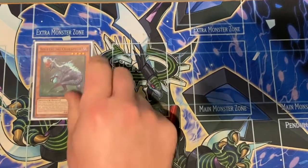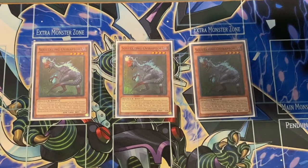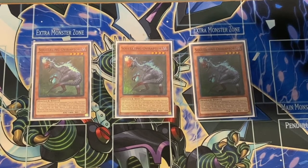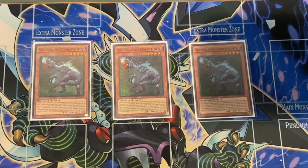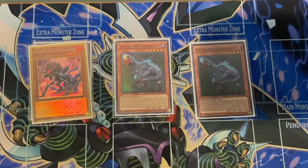To start things off, of course you have to play three OviRaptor. This is your one-card starter, in addition to Misc or with Lost World for full combo. There's really not much else to say — this card is ridiculous. Honestly, I feel that if Konami wants to kill dinos, they need to hit this to one or ban it, and dinos dies.